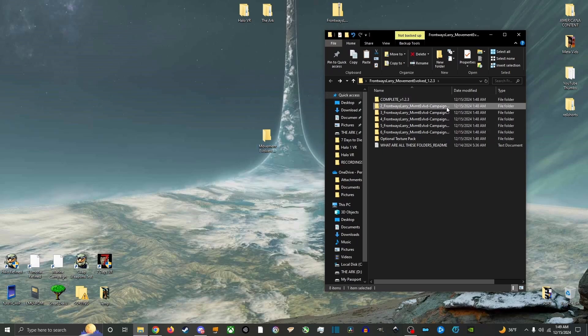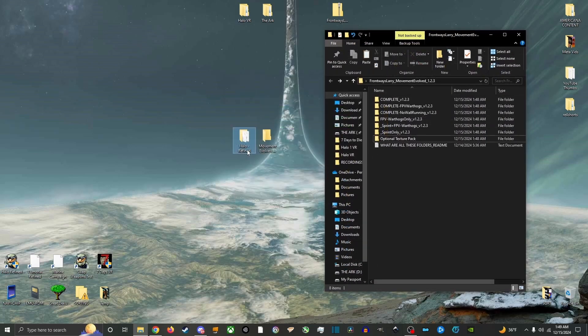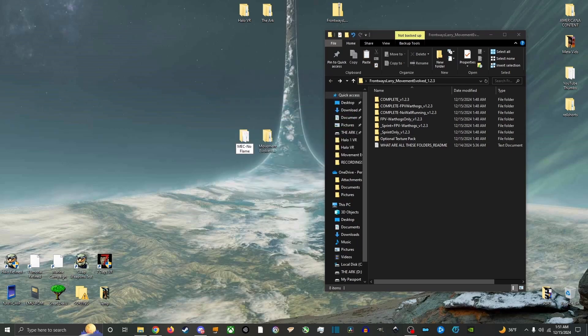I will first be setting up the 4 variations for the first folder labeled complete. Create a new folder on your desktop and name it Movement Evolved Campaigns. Then go through and shorten the names of the mod folders so we can read them easier. Next, copy and paste your Halo folder to your desktop, rename it MEC, and move it into the Movement Evolved Campaigns folder. You can copy and paste your Halo folder to your desktop to quickly copy and paste it inside your Campaigns folder, renaming it inside. Repeat this process but rename it MEC Alternate, then move it to your Halo folder. Repeat this two more times but add 'No Flames' in the name. Inside your Movement Evolved folder we will now have our 4 variations ready to mod.